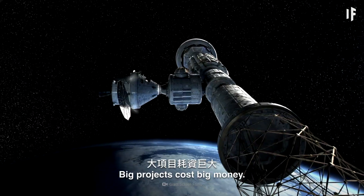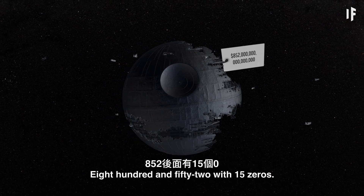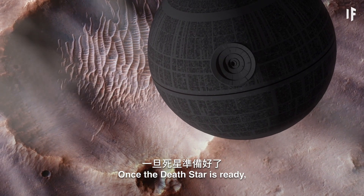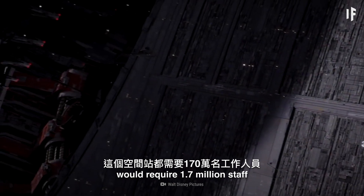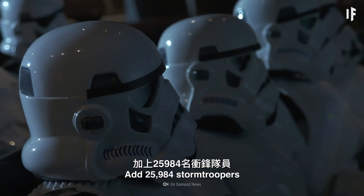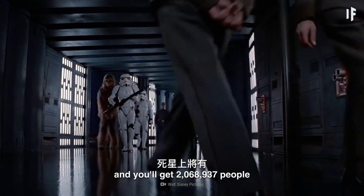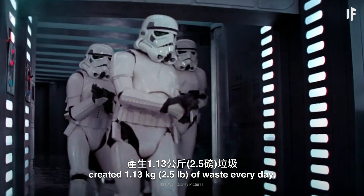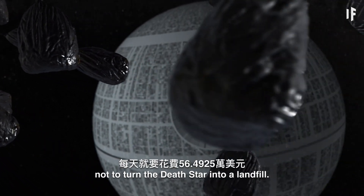Lots of money. Big projects cost big money. In this case, we're talking $852 quadrillion dollars — 852 with 15 zeros. And that's only the cost of construction. Once the Death Star is ready, keeping it up and running wouldn't be any cheaper. Weapon or not, this space station would require 1.7 million staff to run the station's retail shops and troop cafeterias. If each person created 1.13 kg of waste every day, it would cost $564,925 daily not to turn the Death Star into a landfill.